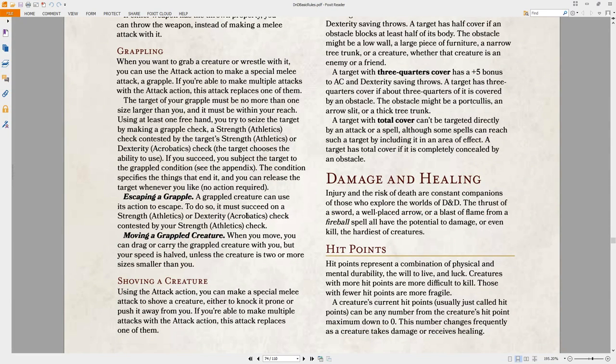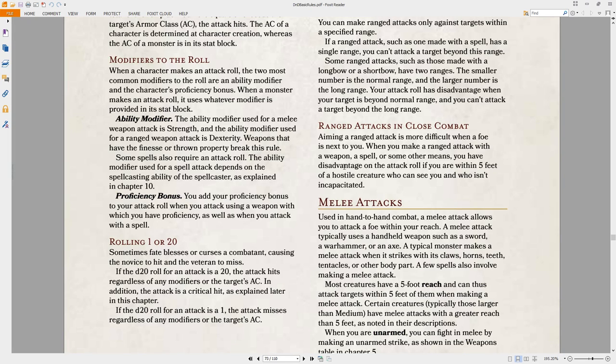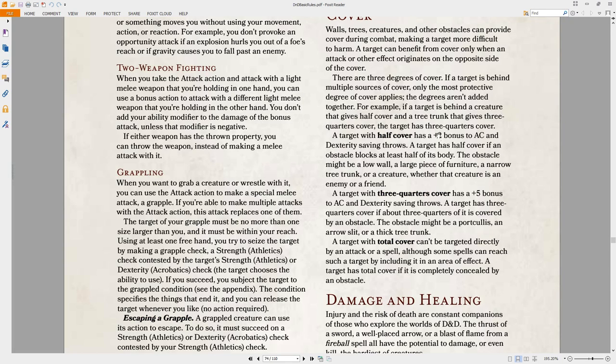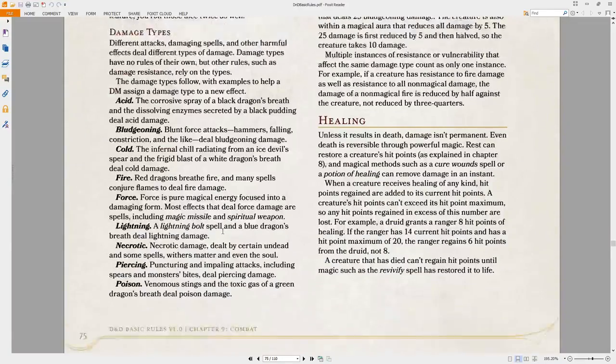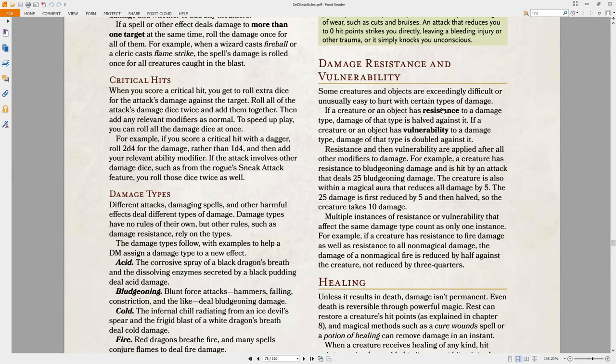Range attacks in close combat give you disadvantage on attack, but you don't provoke an opportunity attack. Cover: half cover is a plus two bonus to AC, three-quarters cover is plus five, and total cover means you can't be directly targeted. I'm actually surprised they didn't make those advantage or something like that. Damage types are specified — there are a few categories. Some people have damage resistance and vulnerability. If you're resistant, you take half damage; if you're vulnerable, you take double damage. Simple.